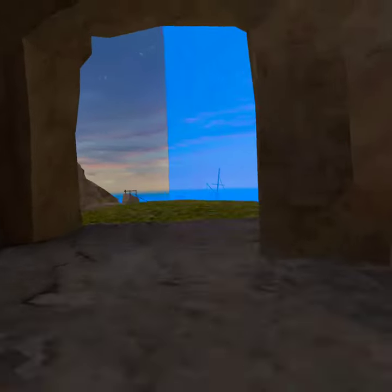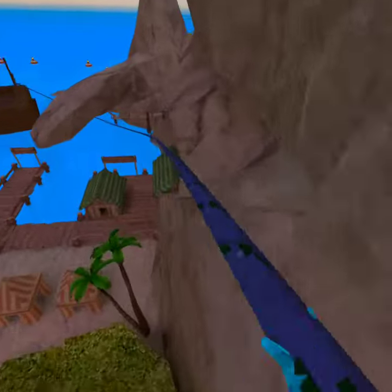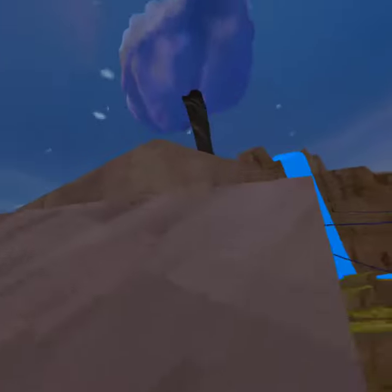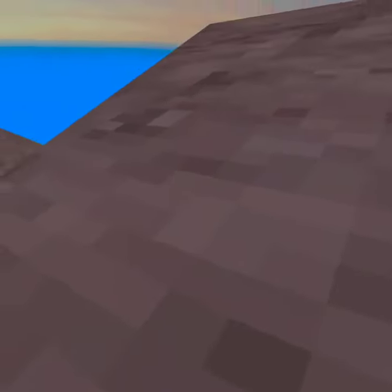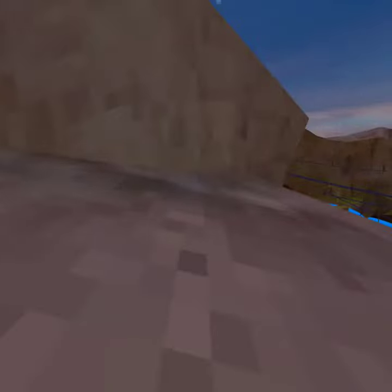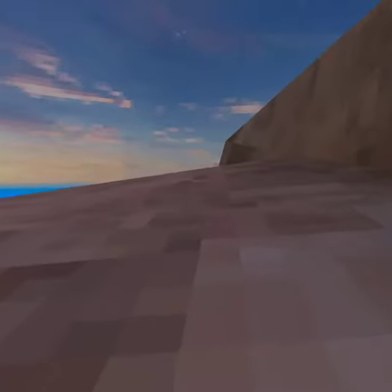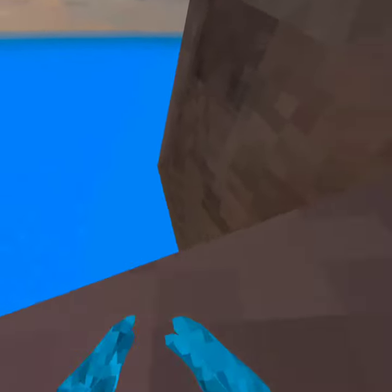The second way to get out of the map is coming up here and going over this wall over here. So what you want to do, come right here, make sure you're in, and then just walk to the other end of your boundary. Turn, and keep doing this until you make it to the edge.